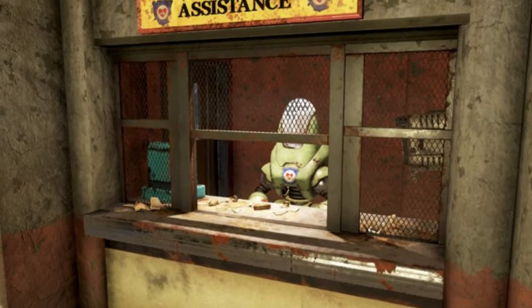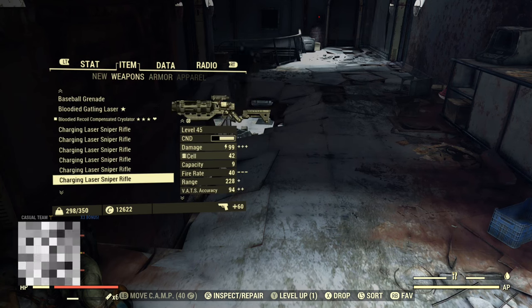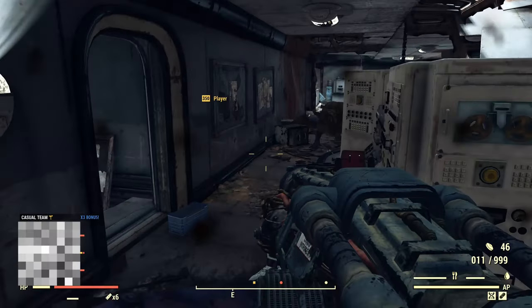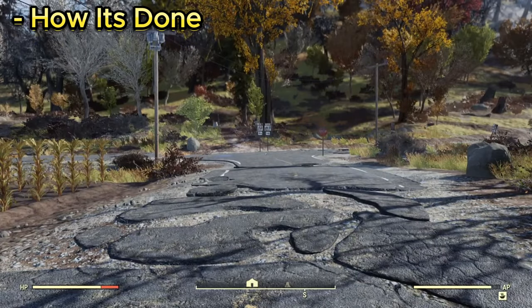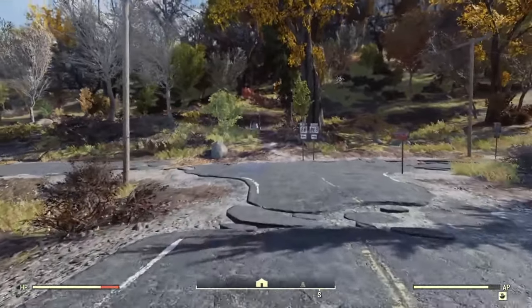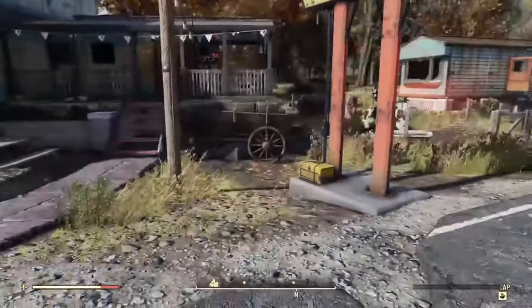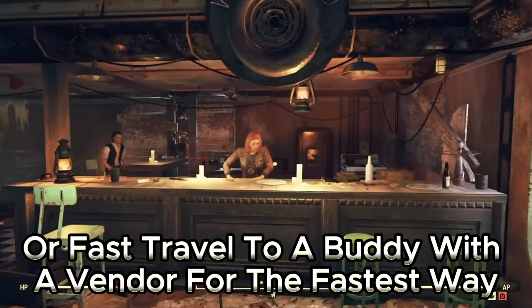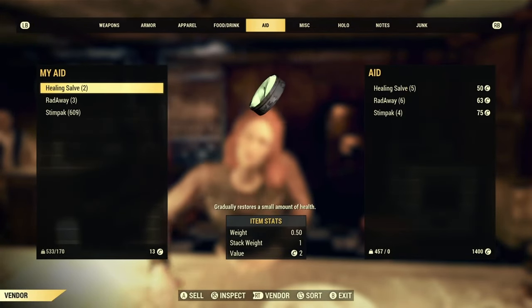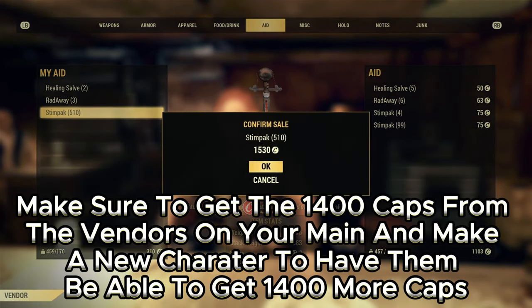When we reset these vendors we'll also reset the daily caps we can get from them. You basically want an inventory full of items — in my case it's weapons from farming West Tech. So if you're having trouble finding things to sell, just farm West Tech and collect all the weapons. Now, in order to actually do this exploit, exactly what you need to do is make a brand new character. Once you do, just go to the Wayward because it's the closest vendor. You'll notice that on the new character you'll be able to get 1,400 caps from that vendor, because your new character basically restarts the daily limit for you.